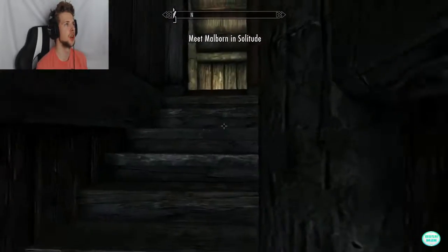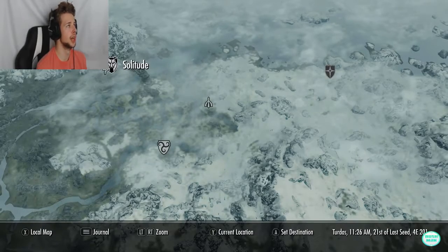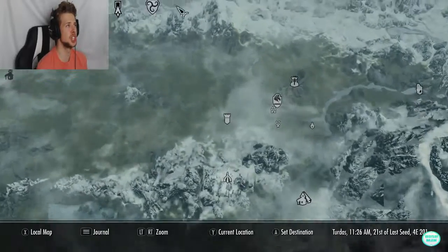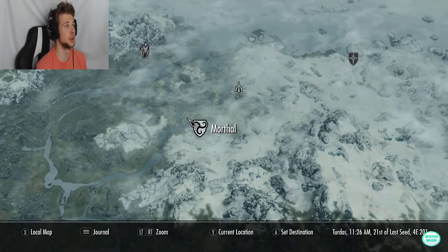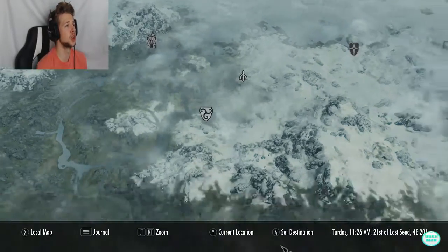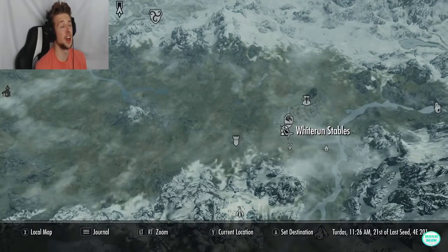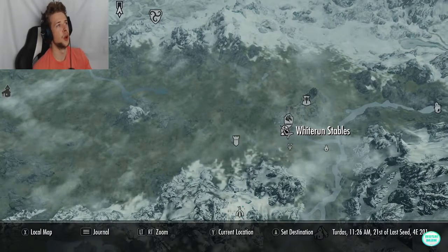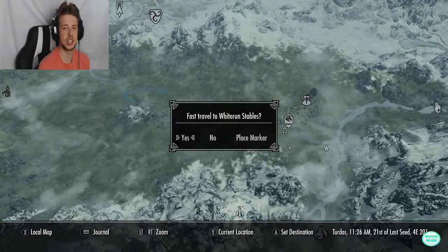We have to go all the way up to Solitude — pretty far from Riverwood. Instead of going through Morphall, I can go to Whiterun stables and get a carriage over there. It's not a cheat, just a quicker way. Costs a bit of money but gets us there quick and easy. I'll meet you at Solitude.